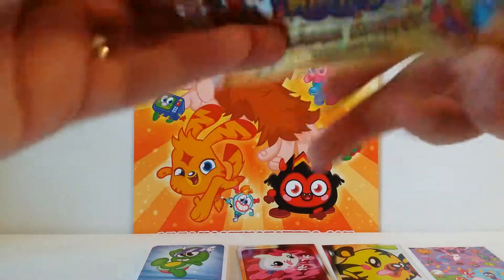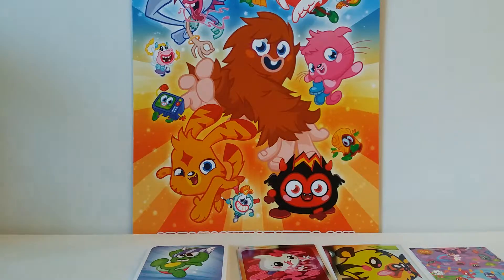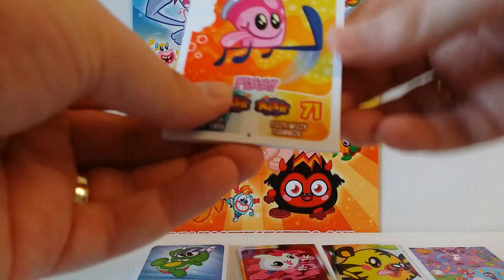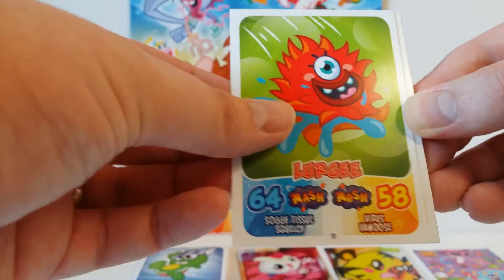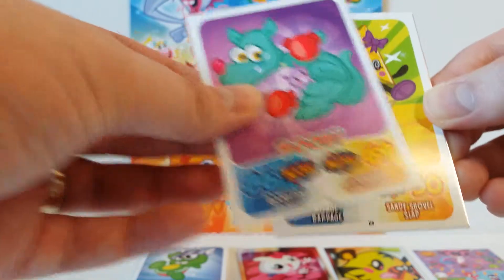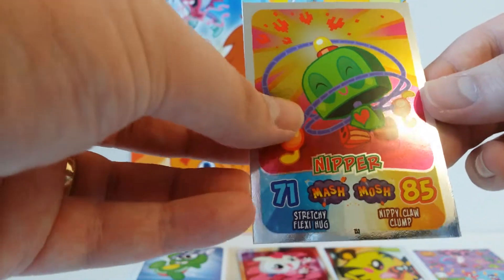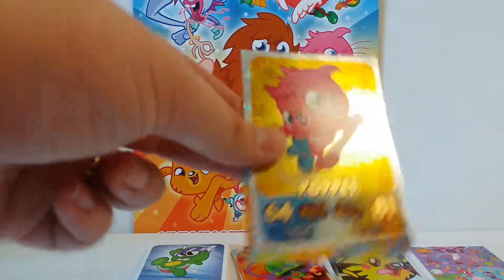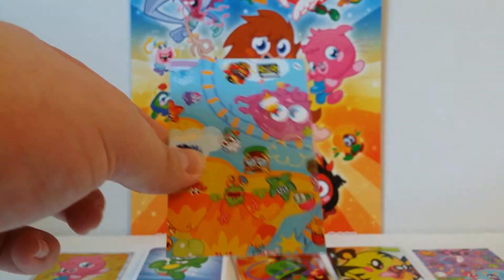So pack number three. This set was out before I started my channel, and my channel's already been going for a few months, so that's the reason I haven't done any openings of this. We've got another Fizzy, a Logie, a Robbie, Rocky, Cleo, a Gurgle, a shiny Nipper, and a very nice glittery card which is a Puppet. And another piece to the puzzle.